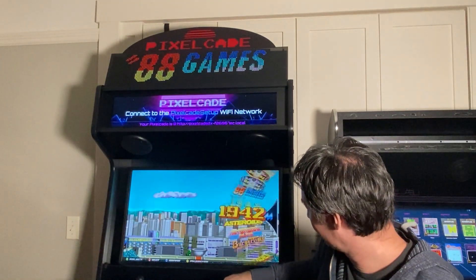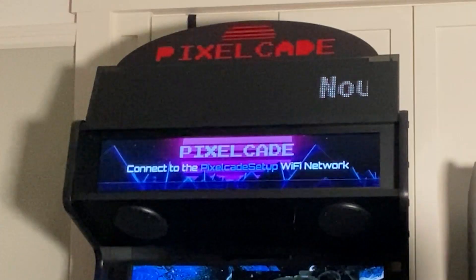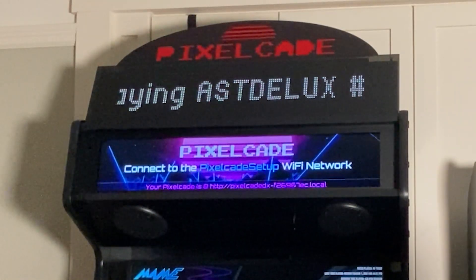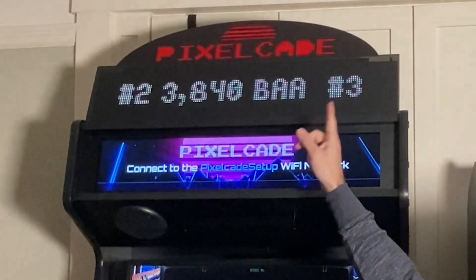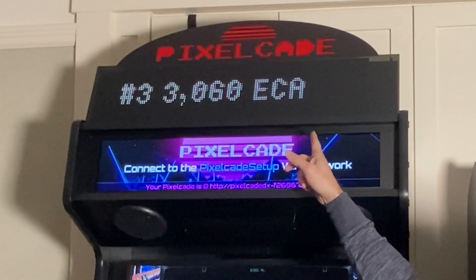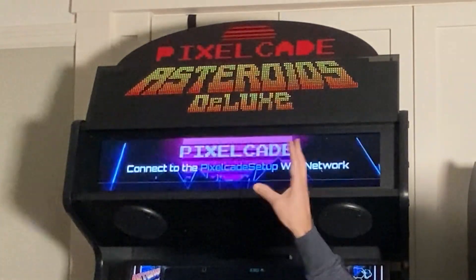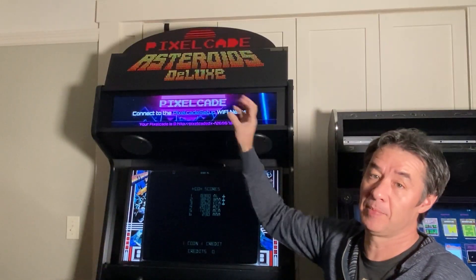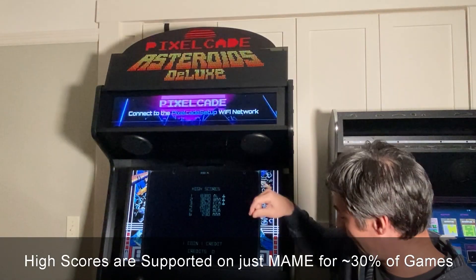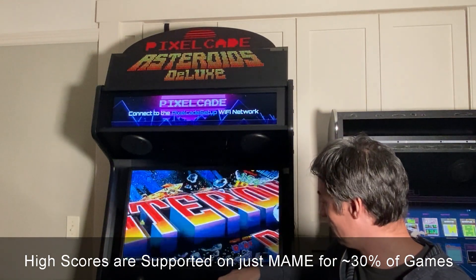So if I pick a game that's got some high scores, the game name is going to display as well as any high scores for that game. We've configured it to just show the top three high scores, but that's actually configurable. You can change it and if you want to display all the high scores, you can do that — it just may scroll for a while before it lands on the game marquee. You can also just display one high score.